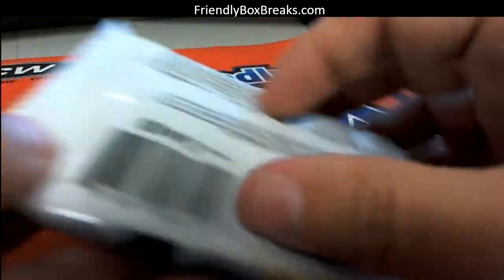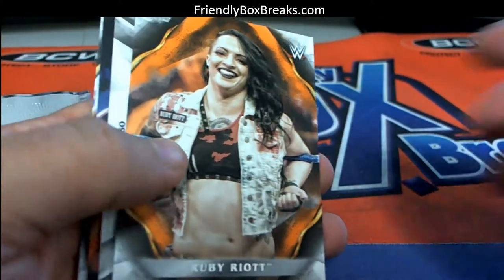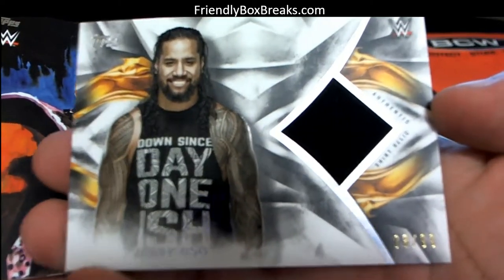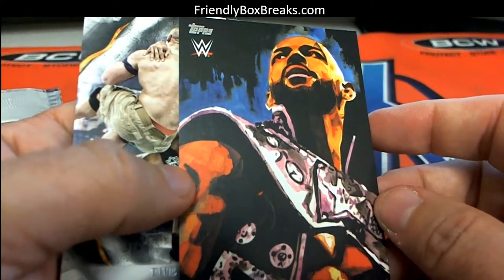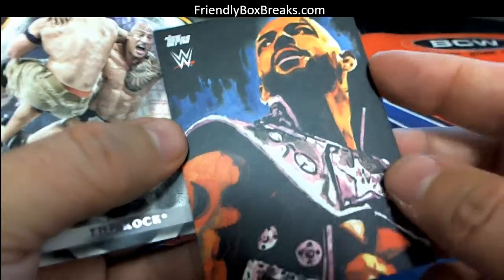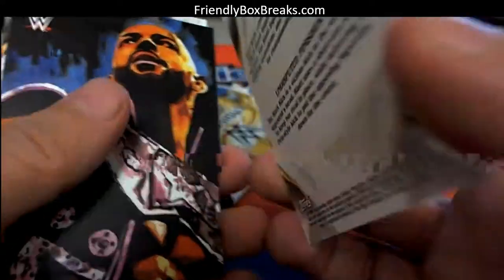Here we go, Douglas M, I'm assuming you are — let's see what we can pull out of here, man. Cedric Alexander, Ruby Riot, you got a Jimmy Uso relic — that's 8 of 99, Jimmy Uso, that's cool. I like Jimmy Uso. And here — Ricochet and the Rock, right? This one here, the Ruby Riot, I'm sure this one's numbered — yep, 88 of 99.